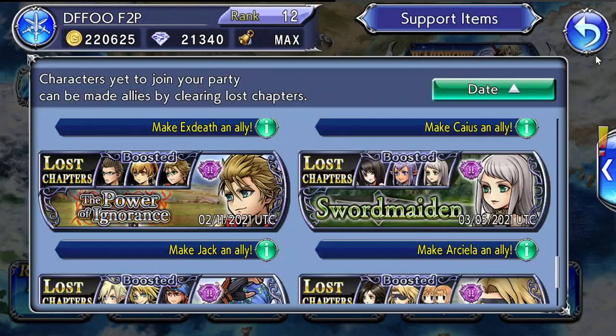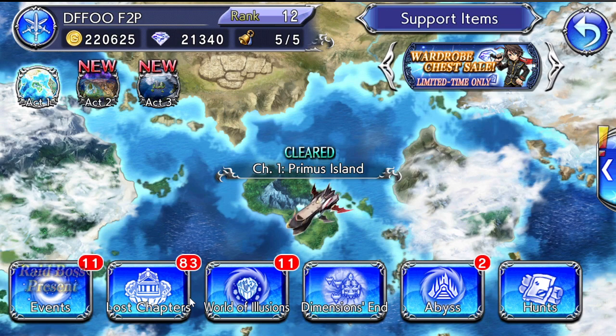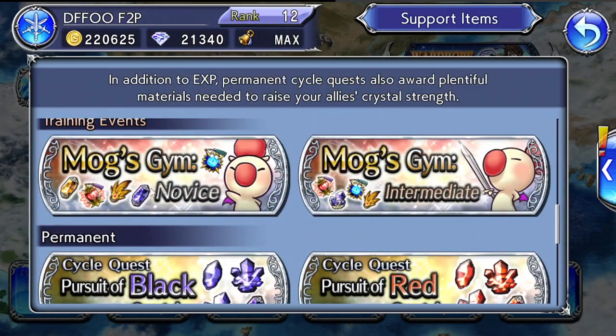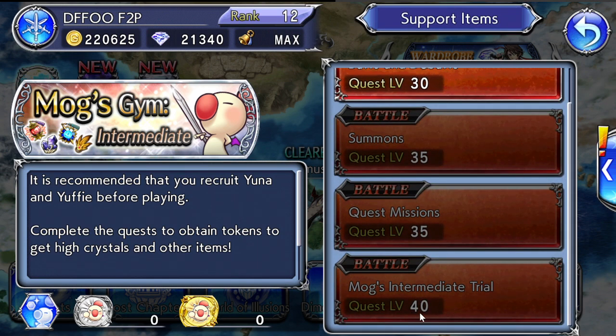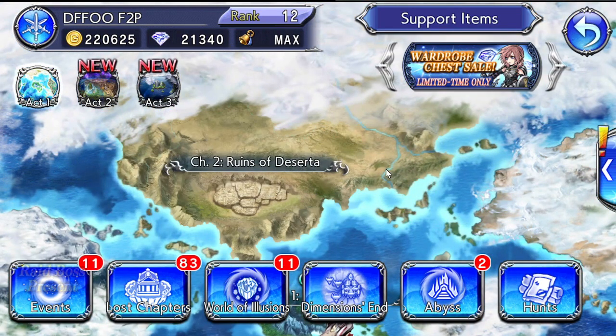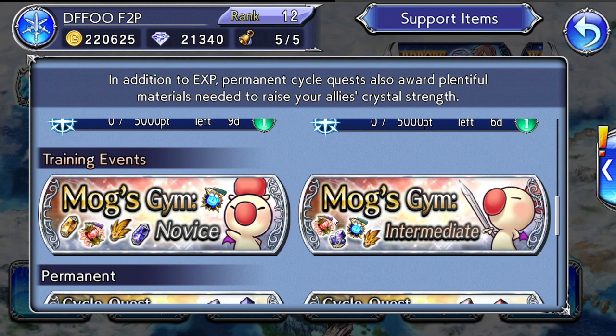Your next big focus after developing characters should be Mog's Gym. Mog's Gym has two versions: novice and intermediate. To do the intermediate version you need Yuffie and Yuna unlocked, which I strongly recommend. To get those two characters you need to complete Chapter 2 of the main story, which goes up to level 40. I recommend going through the ruins in the main menu until you unlock Yuffie and Yuna, then come back and do Mog's Gym.